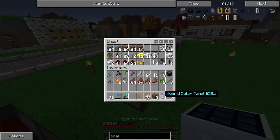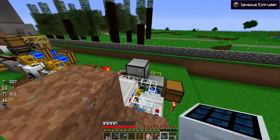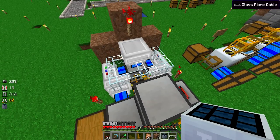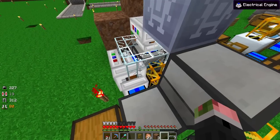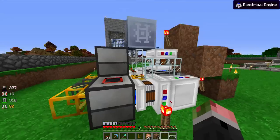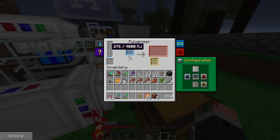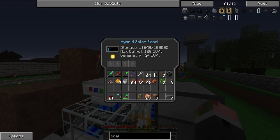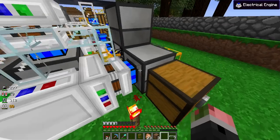I'm going to take the leap and place one of these hybrid solar panels down. I'm hoping I don't blow up because if I do I'm going to rage quit right now. Oh thank goodness - this is the reason why I love creative mode. Right now this is powering all the machines and it's slowly generating power.